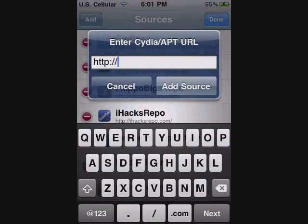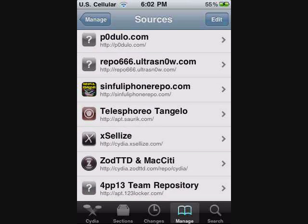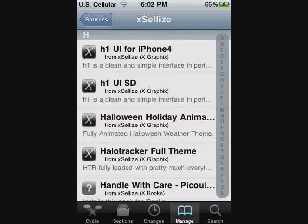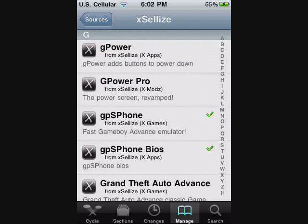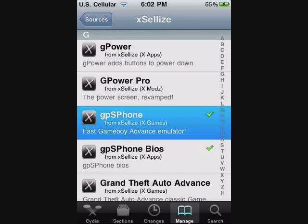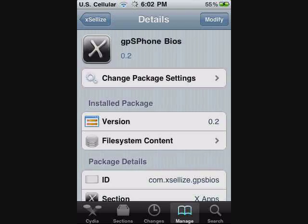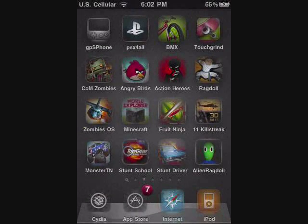Hit Add and you're going to add the source: xlize.com — I don't care how you pronounce it. Hit Add Source. I already have it added so I don't need to. Once you update your sources, go into that source — it has a lot of good themes and good stuff in it. Scroll all the way down to the G's until you see GPS Phone and GPS Phone BIOS. Download GPS Phone, go to Install and Confirm. You also need GPS Phone BIOS so you can play ROMs. Install that too. Once you download GPS Phone and GPS Phone BIOS you should have it on your springboard.